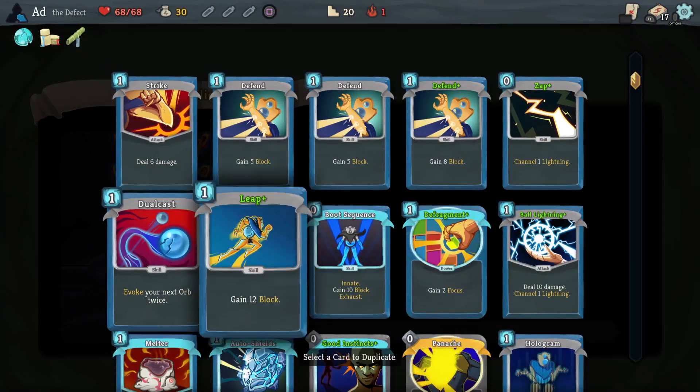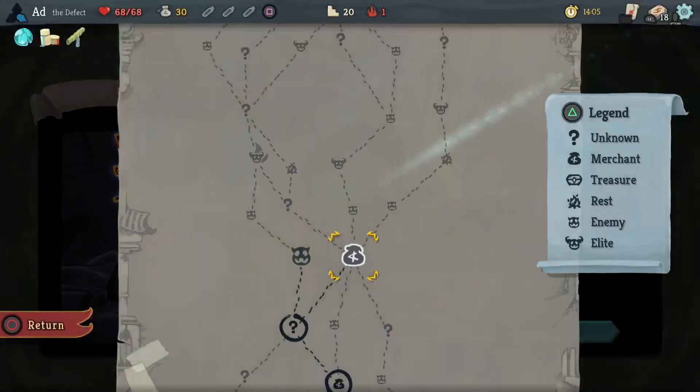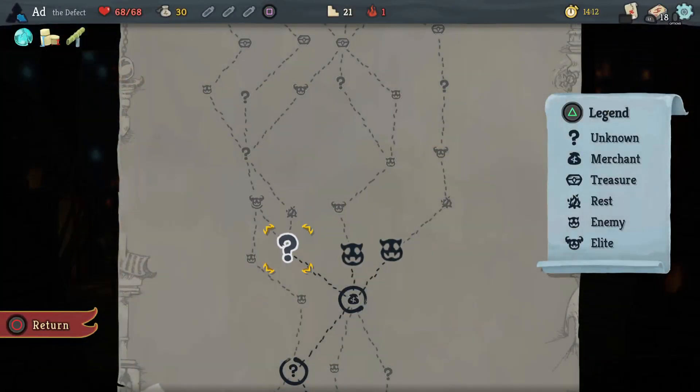Duplicate a card in your deck - let's duplicate Defragment. Perfect. I'm going to go in the shop but I can't afford anything, it just gets me onto the next thing. Let's see what's here and then we'll decide whether we're doing an upgrade or fighting the Flaming Elite.